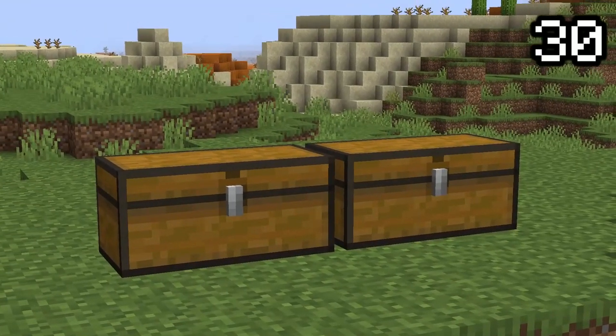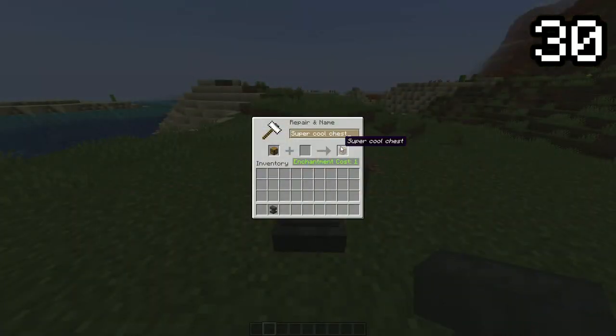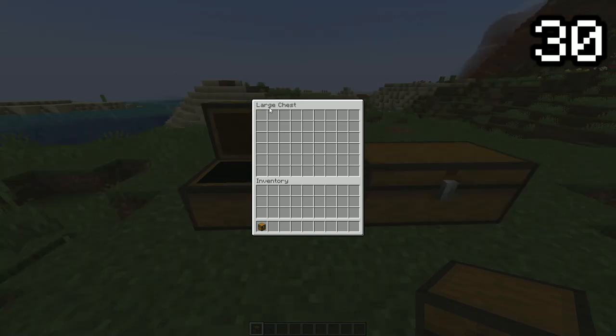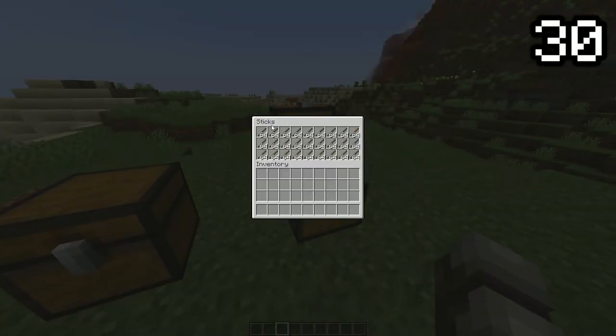If you don't like the names of your containers, you can simply rename them. By renaming the container in an anvil, when it's placed, it displays the new name in the GUI. This works with almost all containers, the most useful being chests. Now you can sort out all of your items super easily.